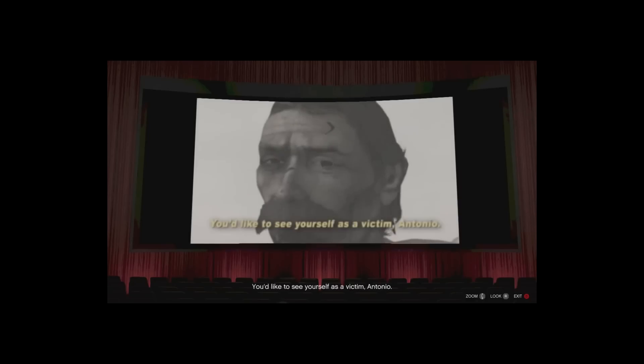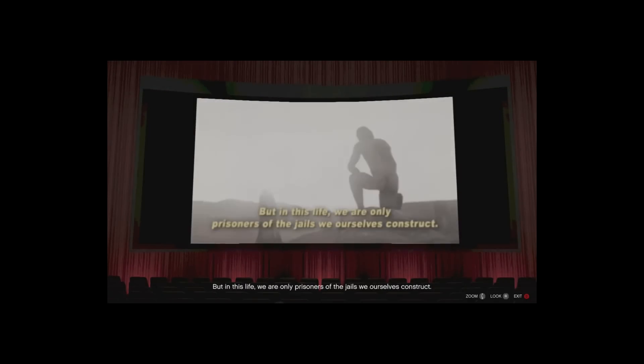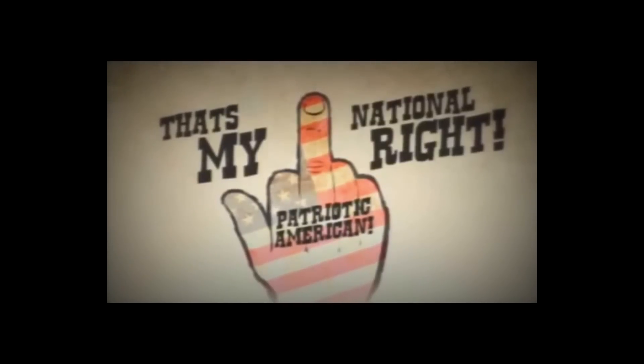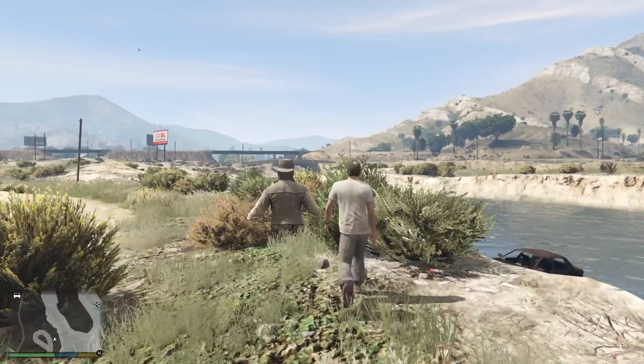Last up, we have cinematics from Red Dead Redemption appearing in in-game commercials and in-game movies at the cinema. The first is from a movie called Capo Lavaro, which can be watched at any cinema between one and five o'clock. It's a very weird film, but within it there are instances where actual gameplay from Red Dead Redemption is used. We also see this in an in-game Pisswasser commercial, where different scenes and settings from Red Dead Redemption are used — which is very cool.